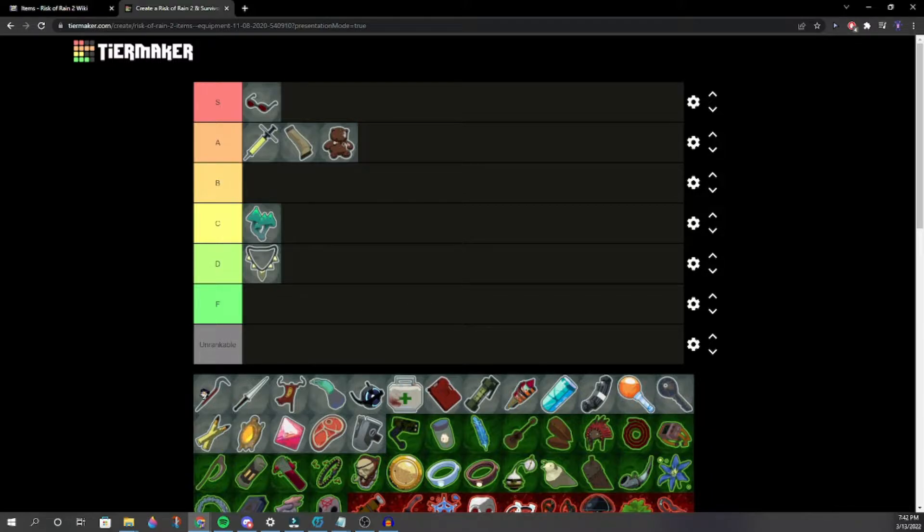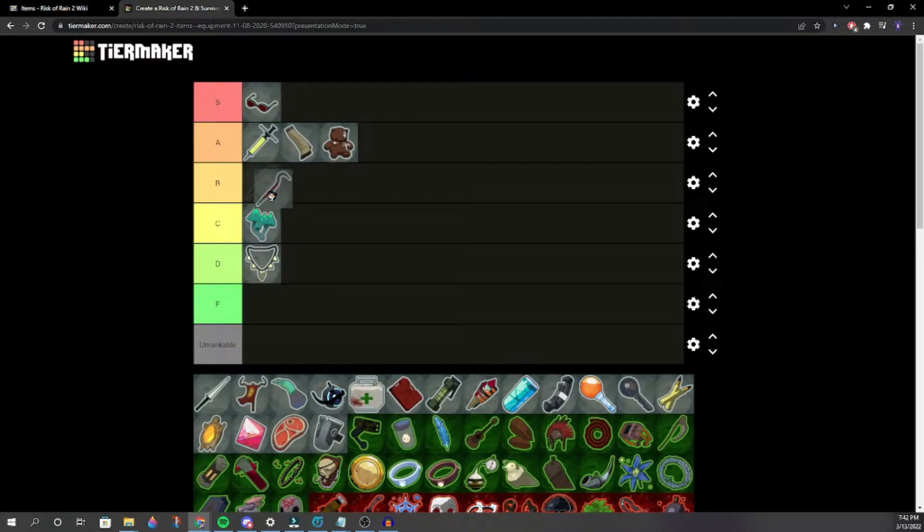Crowbar. Railgunner sucks for a lot of items, that's true. Crowbar — I'd say solid high B tier. Crowbar is a great item.